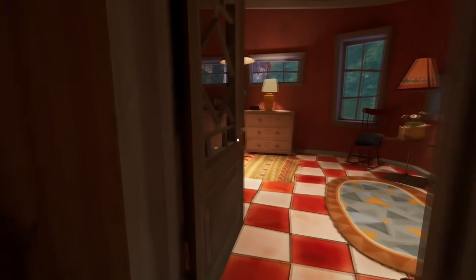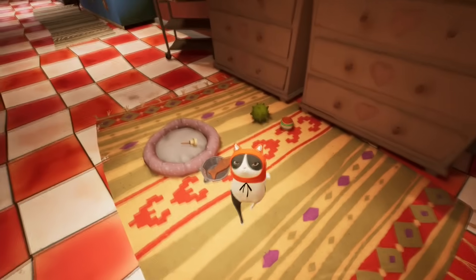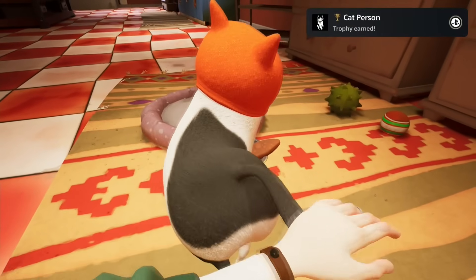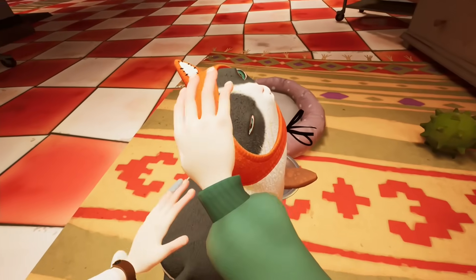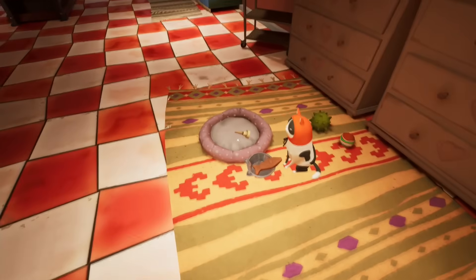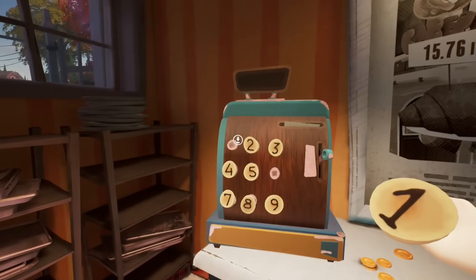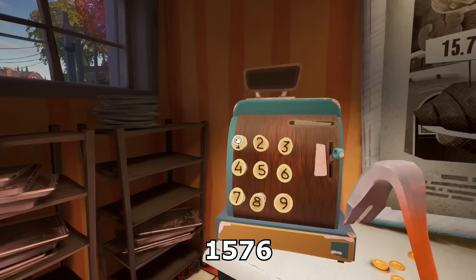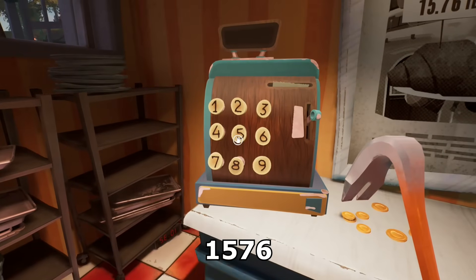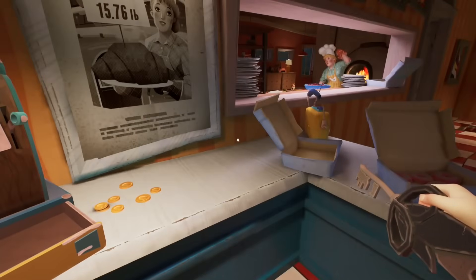Use the treats on the cat bowl and after that be sure to interact with the cat to unlock the first missable trophy — so pet the cat. After that, pick up the second number and then use all the numbers on the cash register. Enter the code 1576 and then pick up the key. Now press the option button and select load last save — this will bring you right to the next location.